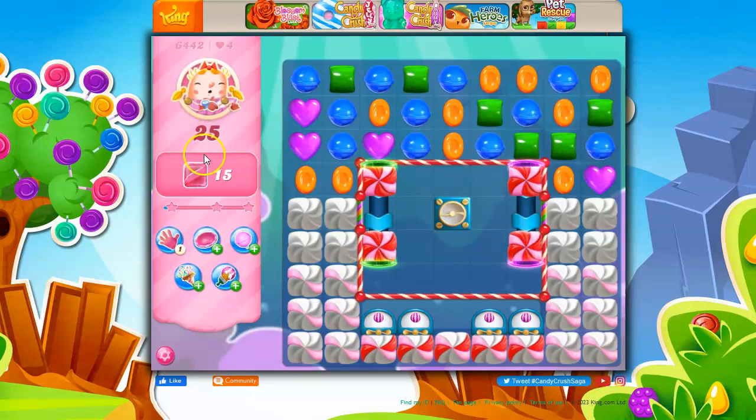So here we go, 25 moves, and we have to collect 15 of the sugar coats. But there are no sugar coats on the board and no obvious way to get them, so they have to come from here. So instead of aiming for this, we need to leave it alone and let it produce sugar coats.